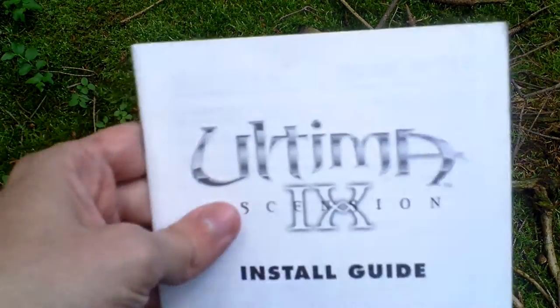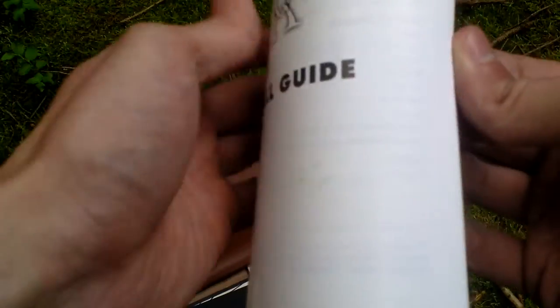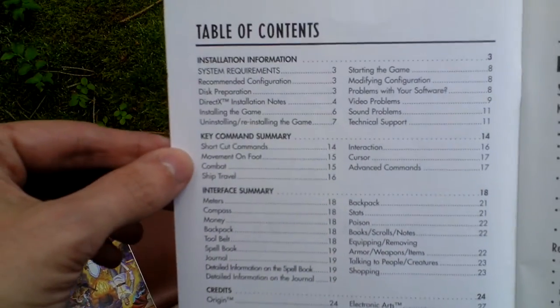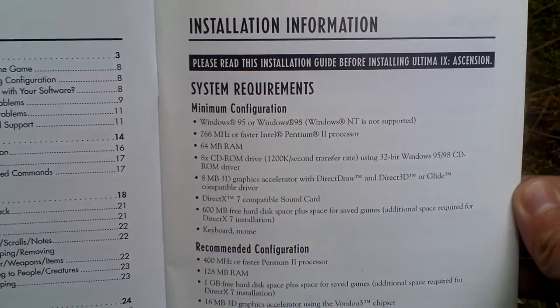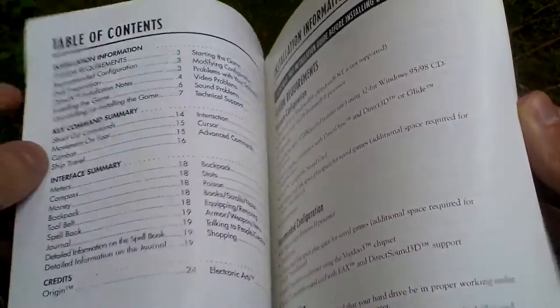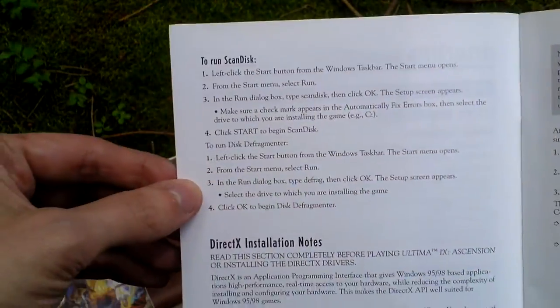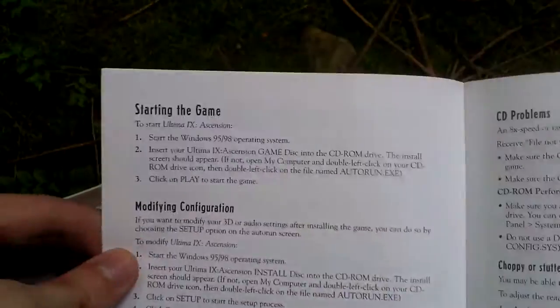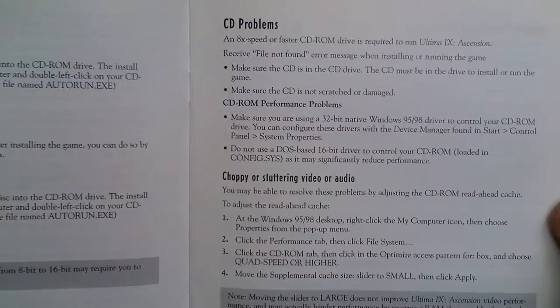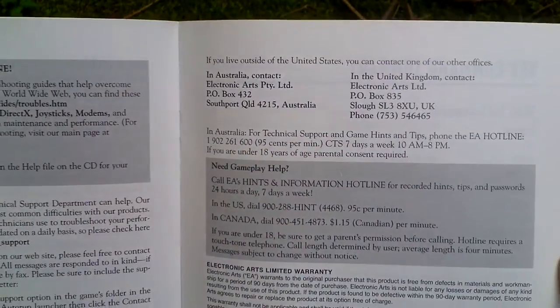Next there is the install guide for Ultima 9. Here again is a table of contents covering installing and technical stuff, setup, and all kinds of necessary technical information, as well as some contacts and a key command summary.